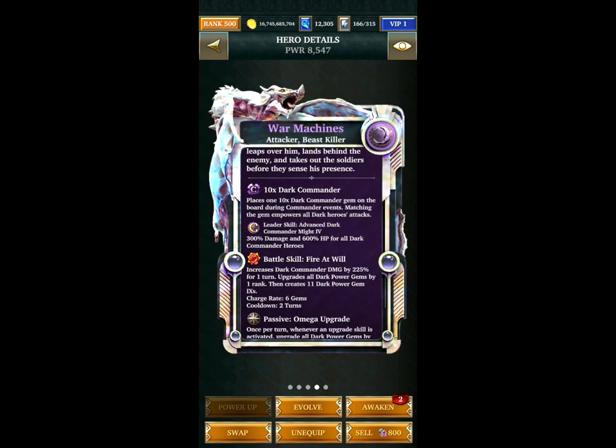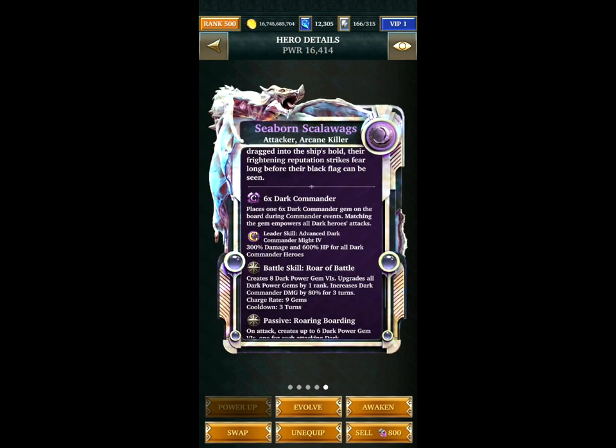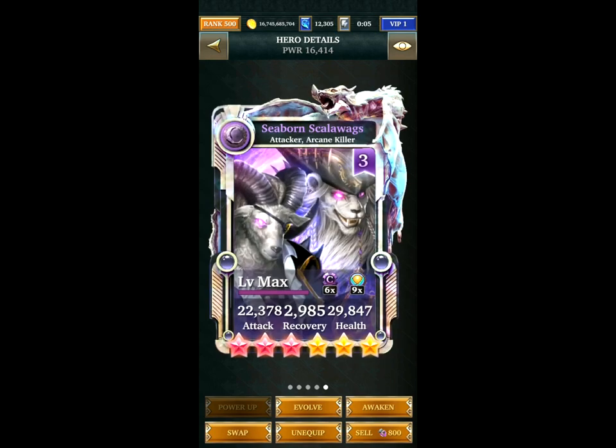War Machines — another decent damage increase, 225%, and creates power gems as well, plus a two-turn cooldown. Then Seaborn Scalawags — this is the arcane killer card I need for the event. It increases dark commander damage by 80% and also upgrades as well, making it quite useful considering it's quite an old card.